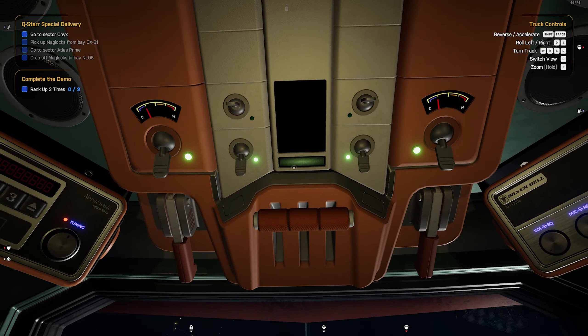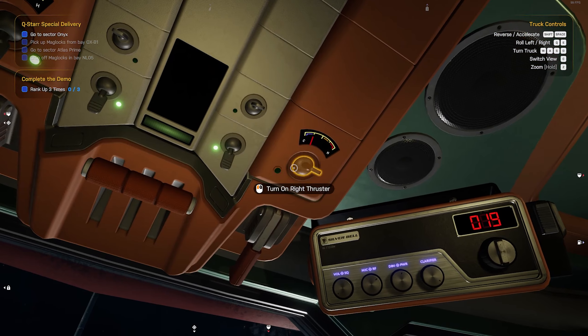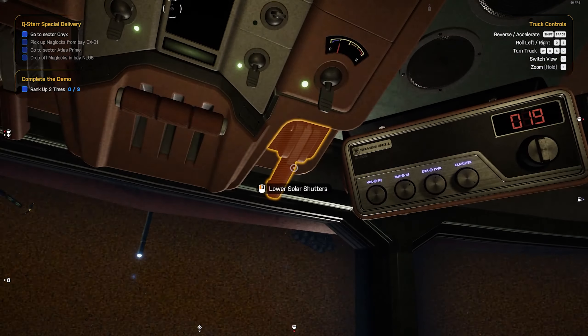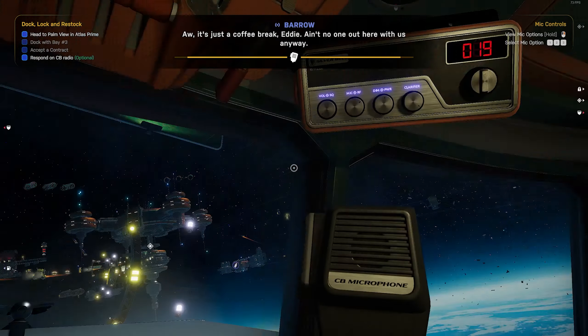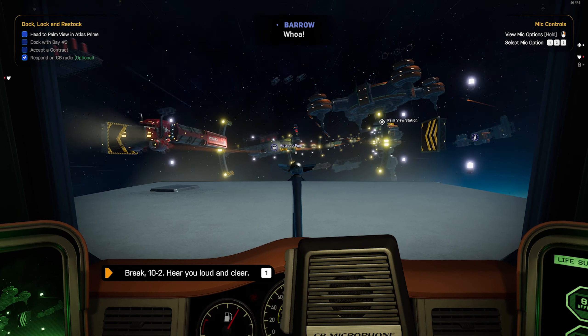Above the window there are further manual controls in addition to the warp jump lever — for shutting off each or both engines, engine chokes for both, a radar ping which doubles as a horn, shutters to seal off your windows, as well as both a music radio and a CB radio for in-game dialogue. All these manual switches are great indicators of future or advanced gameplay that will make use of them.